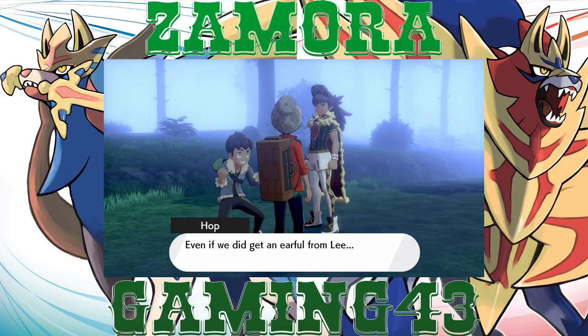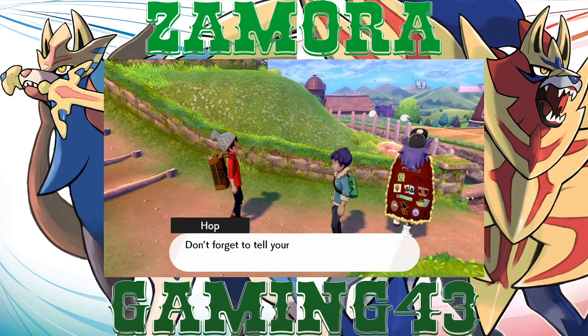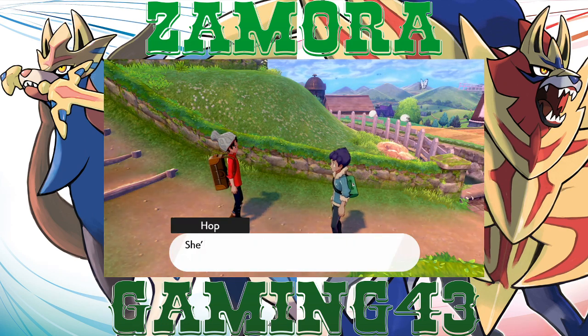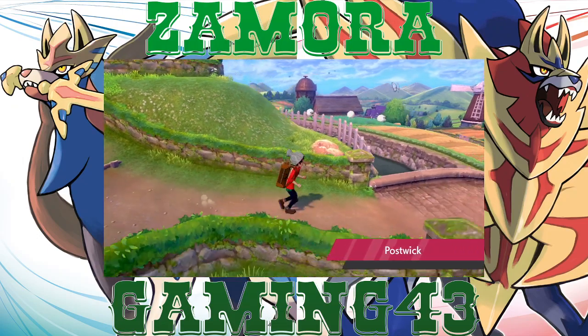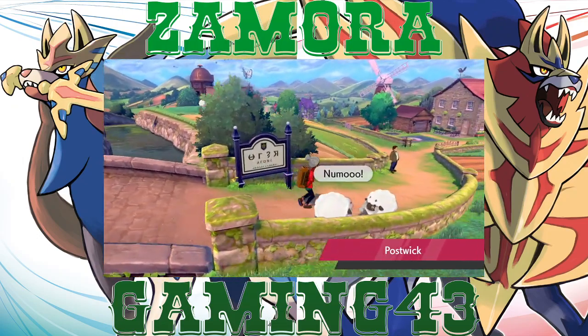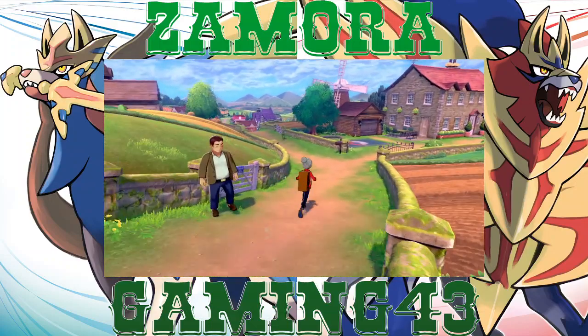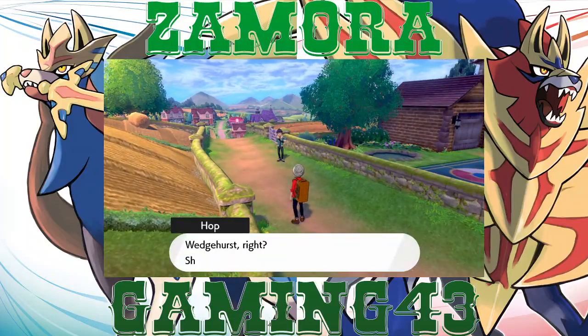All right let's get through the story — Hop is all excited, he got knocked out by a pokemon. We can finally hopefully start — we still gotta go do the professor stuff and get our Rotom things. We still can't connect online or anything so we're stuck with Grookey for now.